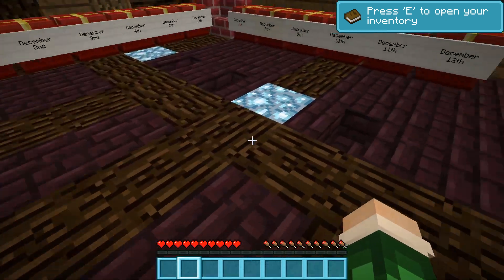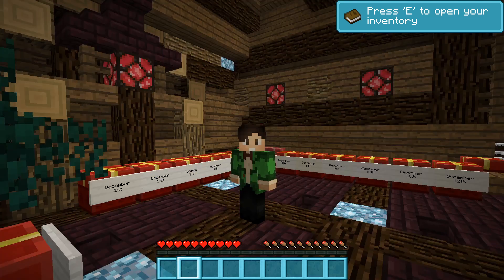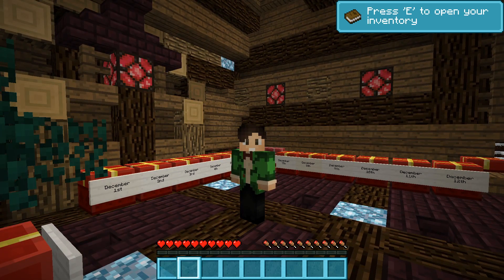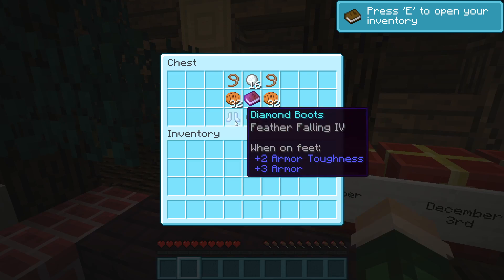Okay, without any further ado, I guess we open the December 1st chest and see what we've got. The good thing about this map, by the way, is it can be played one player, like we currently are, but it can also be played two players. So if we get Butter or someone else who wants to join us for a couple of days, we can make that happen. December 1st — what's in here? We've got some diamond boots, some cookies, a lead, and some snowballs, as well as a December 1st book.